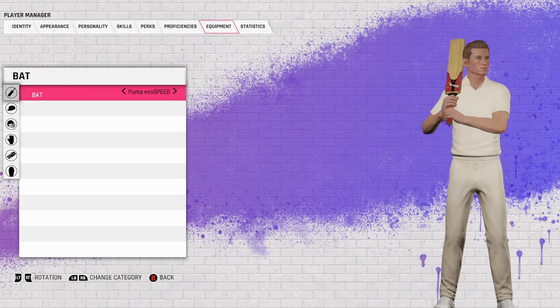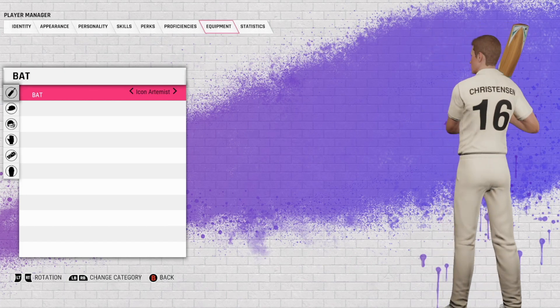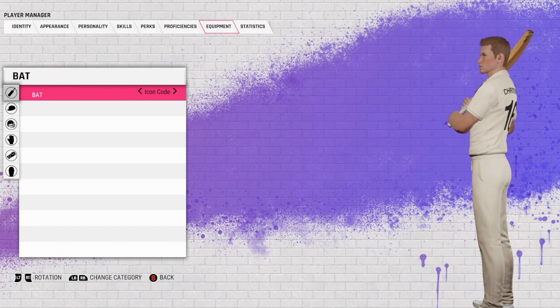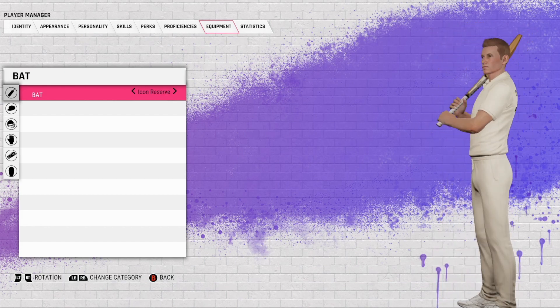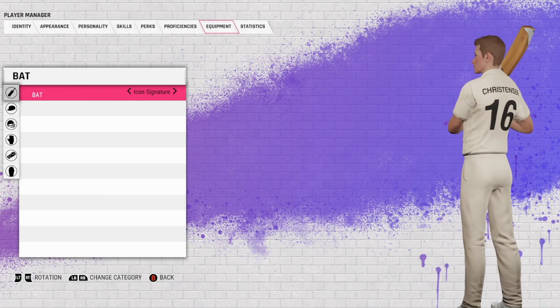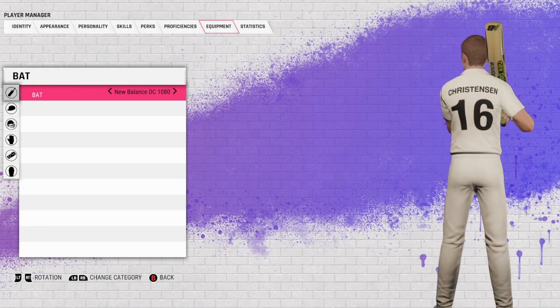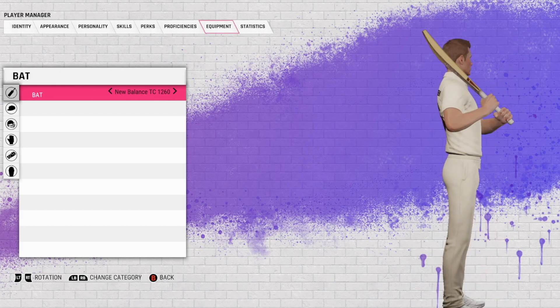Of course, you can use all these in your career mode player. That's the Evo Speed, the Icon — they've got different looking wood color, seems a bit off. Another Icon, yet another Icon. The Reserve is probably the best out of the lot I'd say. The Signature — they look pretty similar to be fair. The New Balance DC 1080, another nice looking bat with the neon yellow stickers, and the TC 1260.